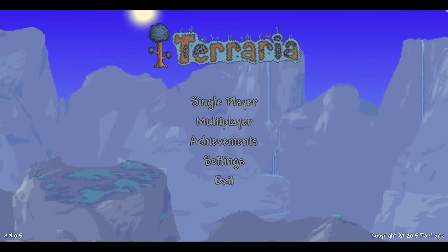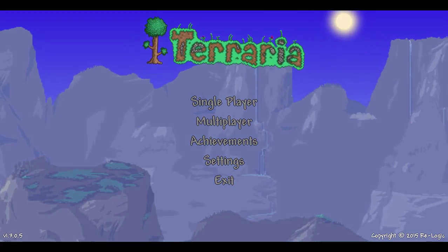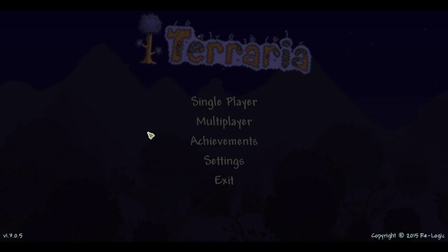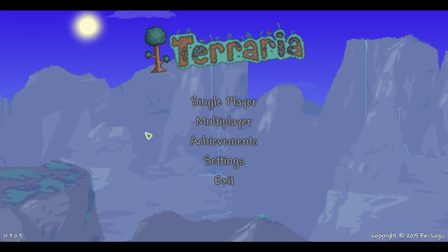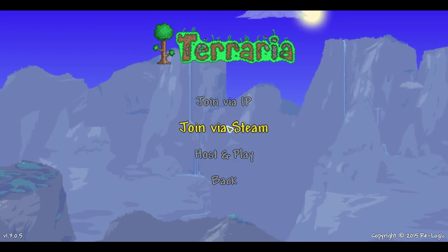Hello, this is Skrillex Matrix and Eric X Gaming here. We have discovered a way how to duplicate anything you want in Terraria — whether it be coins like platinum, gold, silver, and copper, or basically any weapon, musket balls, or chests. Well, we've figured out how to do it.